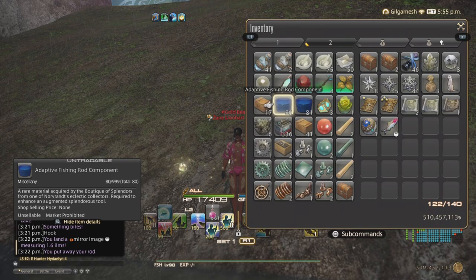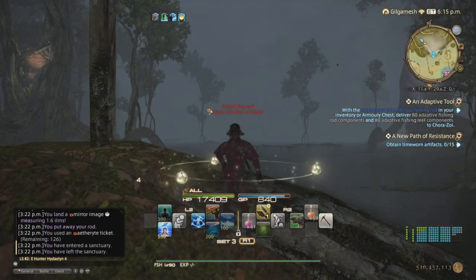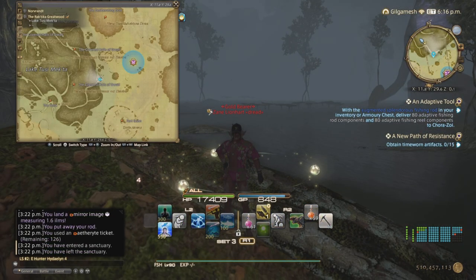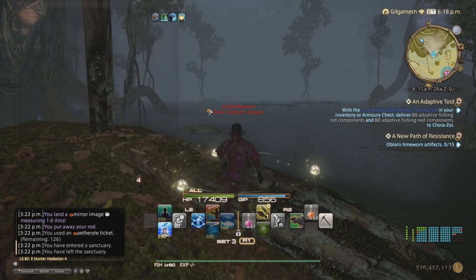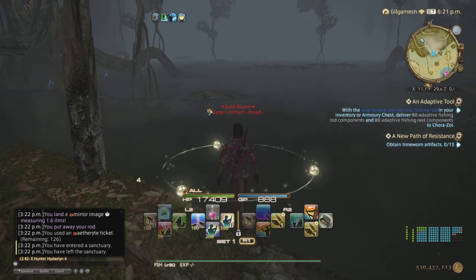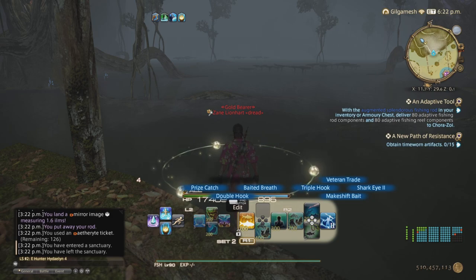So now we can go to fish number 2, which is going to be in Ritika Greatwood, right next to the lake — anywhere you want to fish, go right ahead. So like the first time, this one is going to be a little bit of RNG, but it's going to be the only 2-exclamation-point bite in this lake. You can either do the Patience 2 strategy, or you can go ahead and do the prize catch for less GP usage.